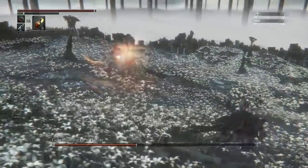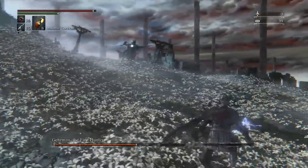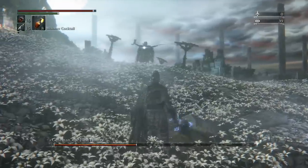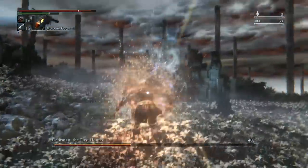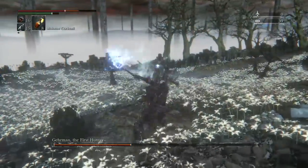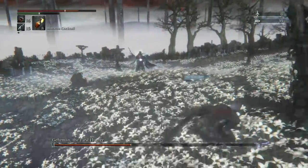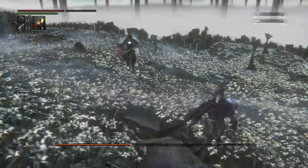If you have a very heavy weapon like the Hunter's Axe, you can also try and charge that up. If you time it right, you can knock him way back and knock him to the ground, and then close in for a combo after that. It's a pretty reliable way of doing damage, but I didn't have a powerful heavy weapon like the Hunter's Axe leveled up, so I went with this strategy instead.